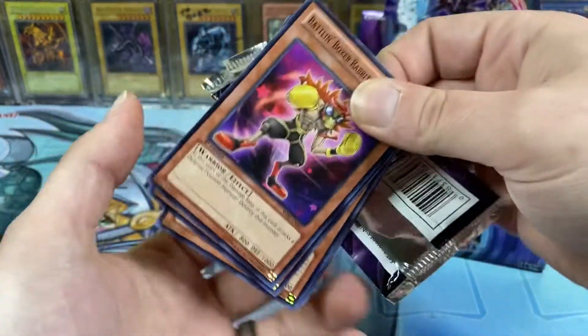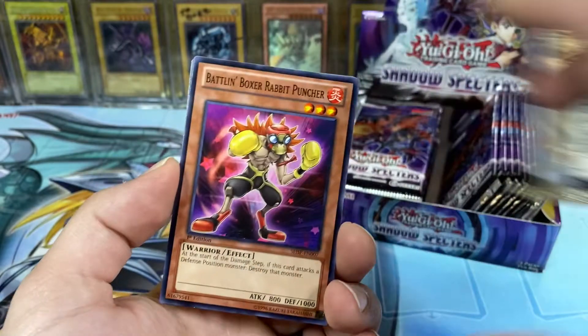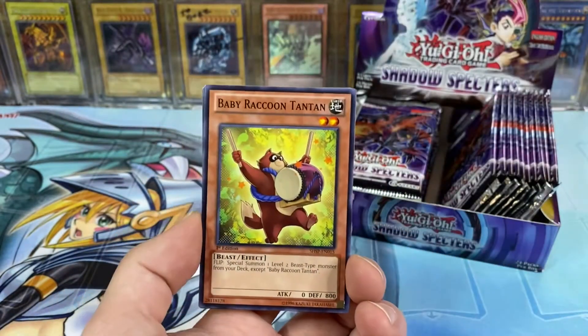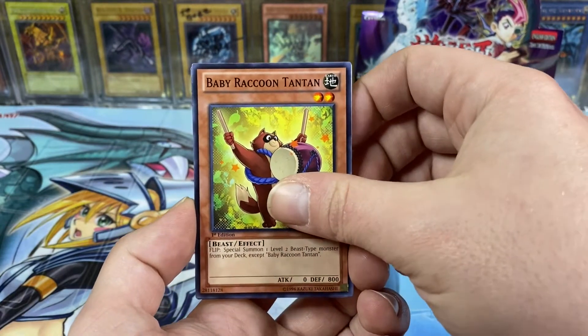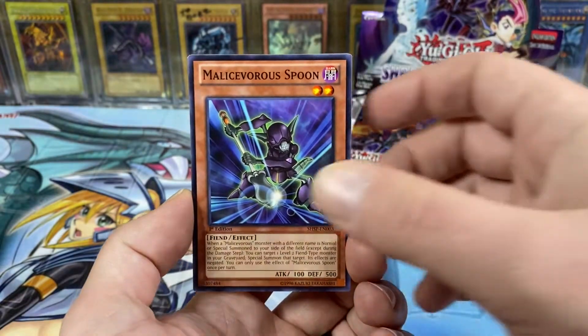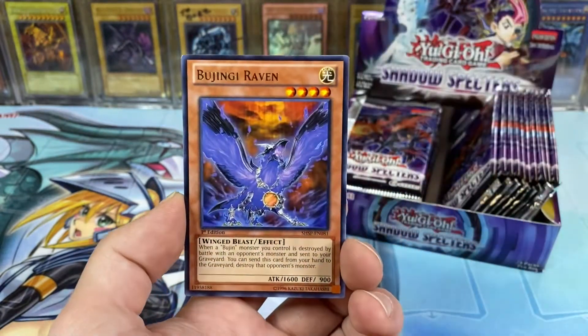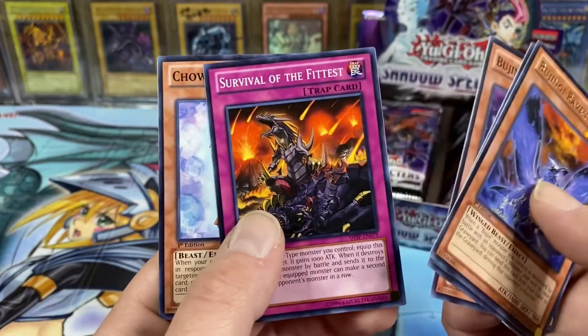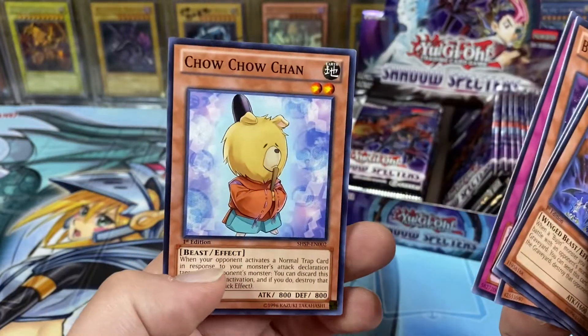The Felgrand is almost the same price as the Ghost, so either one would be a nice pull. Battlin' Boxer Rabbit Puncher, Baby Raccoon Tan Tan, Vampire Grace, Malice Vorus Spoon, Bujingi Raven, and a Gagaga Tag. Bujingi Boar, Survival of the Fittest, and a Chow Chow Chan.